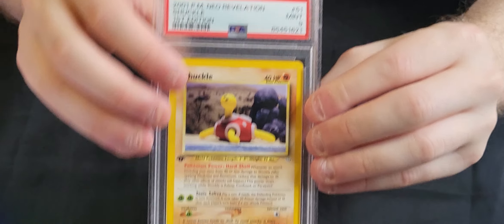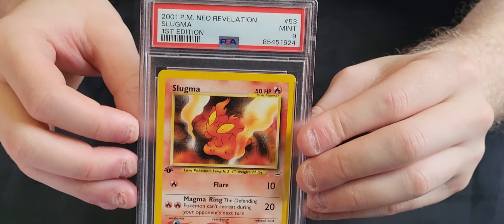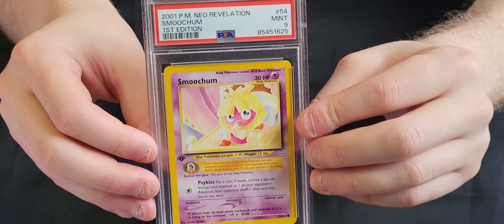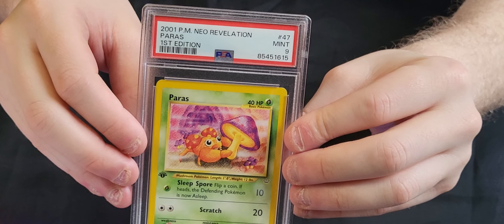We've got a Shuckle in a 9, another Shuckle in a 9, a Snubbull in a 9, a Qwilfish in a 9, a Slugma in a 9, another Shuckle in a 9, a Smoochum in a 9, an Aipom in a 9, a Chinchou in a 10, a Quagsire in a 9, and a Paras in a 9 — twice.